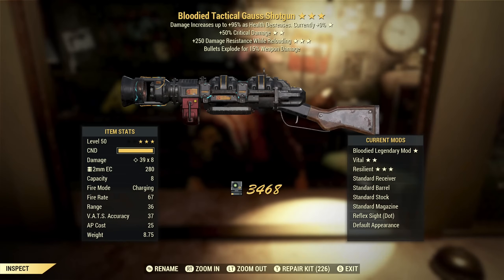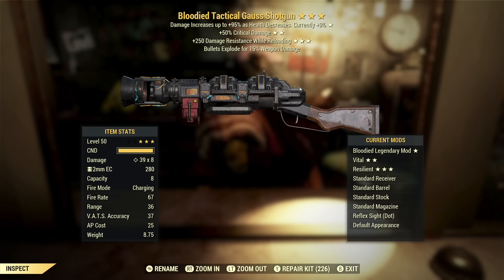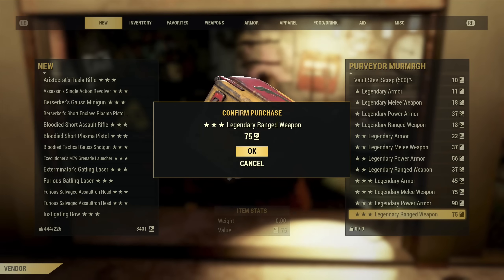Next up we've got a Bloodied Gauss Shotgun with critical damage and damage resist while reloading. Those first and second stars are actually really good. I'm not a shotgunner and I'm not low health, so it's not all that useful to me. I do have a low health character, but unfortunately I have no way to move this over. So far this is setting up to be a really long video full of disappointment.